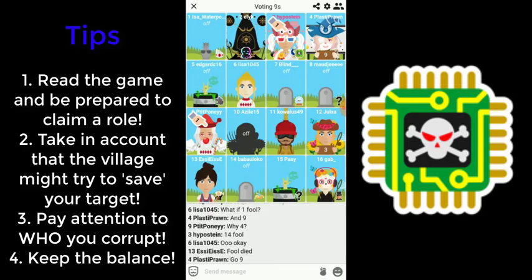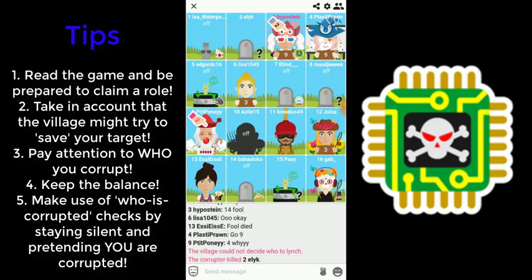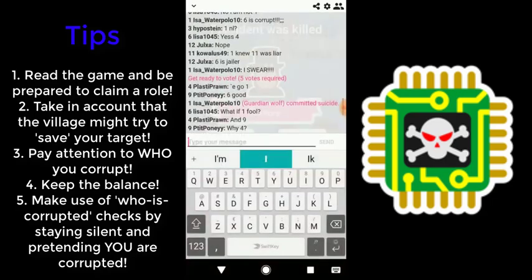Last but not least, sometimes the village checks who got corrupted by asking everyone to say something. You can abuse this, but only when you think you will die. Just stay silent for that whole day — don't send roses, use emojis, or vote either. The village might think you are corrupted and will probably not lynch you for that day. This strategy can work a few times, but not every day, since eventually if you don't actually die they will figure out something is off.